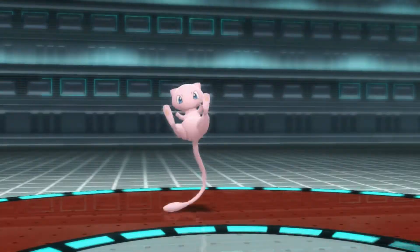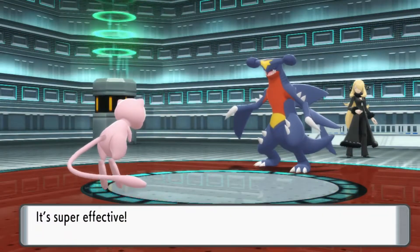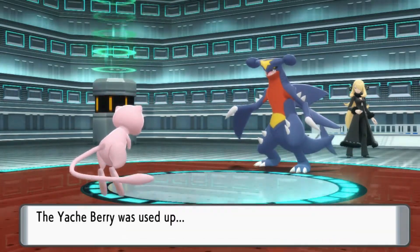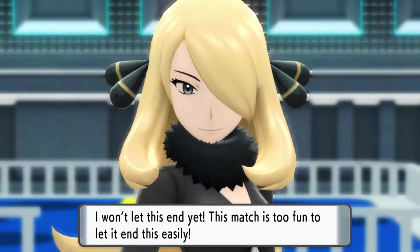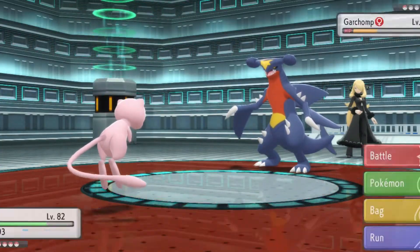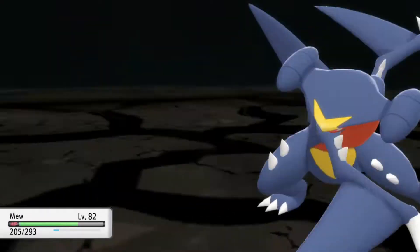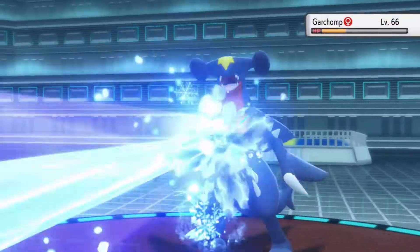Garchomp is four times weak to Ice, so it is a solid strategy to have one or two Pokemon on your team that know an Ice move. If not, Dragon and Fairy moves are also super effective. If you find yourself in a predicament where Garchomp is faster than most of your Pokemon and eliminates them in one hit, keep reviving your Pokemon until it runs out of moves and has to use Struggle.